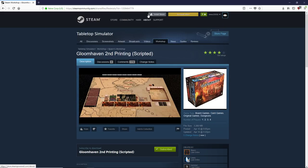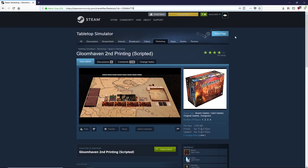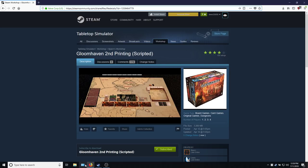First things first, we need to get the version of the Gloomhaven mod for Tabletop Simulator. It's just this link here, which I will include in the video description. We go to this link, we need to be logged into Steam — that's in the workshop — and then we just have to hit subscribe. We're already subscribed, so we don't need to do that. Just click that and then wait until it downloads. The file size is pretty small, so it doesn't take very long.